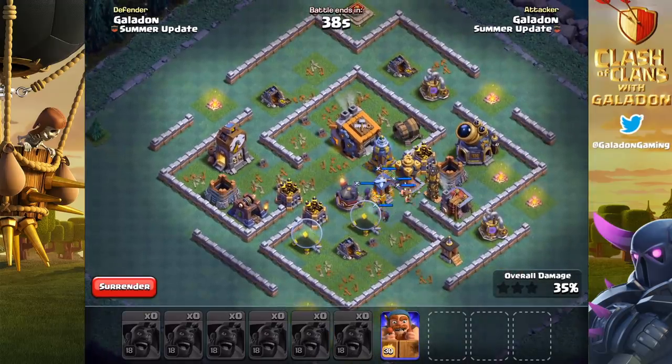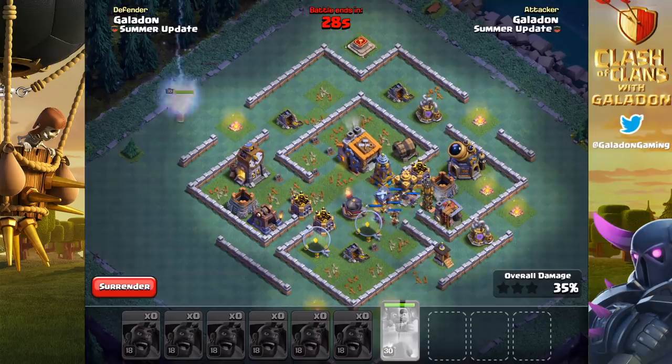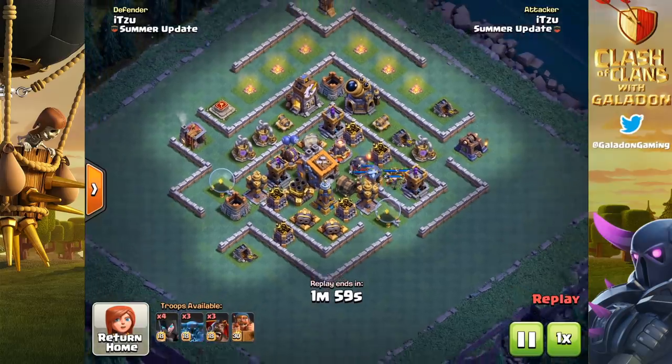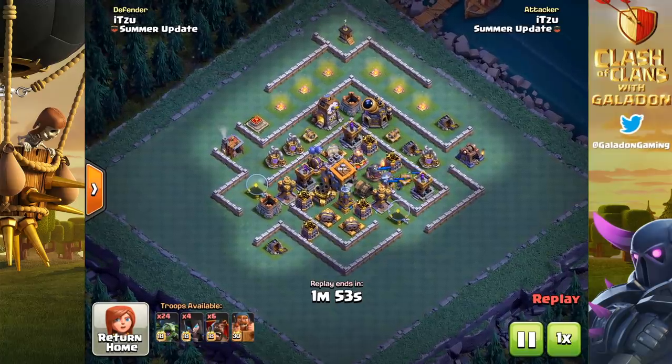That's another thing to remember, and a huge advantage on the builder base side — you can change the army after you've looked at the base. Boy, don't you wish you could do that at the home village? Alright, so that mass hog glider attack didn't work out very well. Let's take a look at Itzu dropping hog gliders in a hybrid attack.